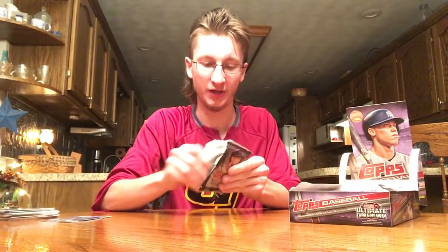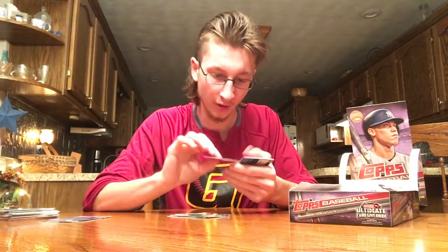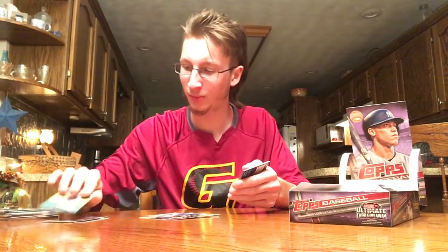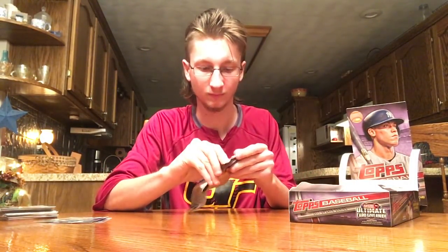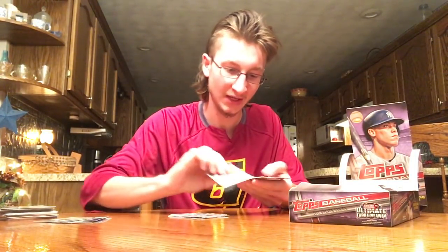I think there's a lot of different photo variations that come more common than in other years. Yu Darvish — this is a variation as well. Yu Darvish in his Dodgers uniform; I haven't seen that yet. The Bryant and Darvish both have code 57, so I think they're just the regular short print or photo variation. But that's a cool one — that's the first look I've seen of Darvish in the Dodgers uniform. Nice Cal Ripken.